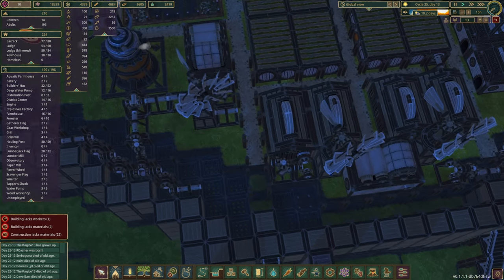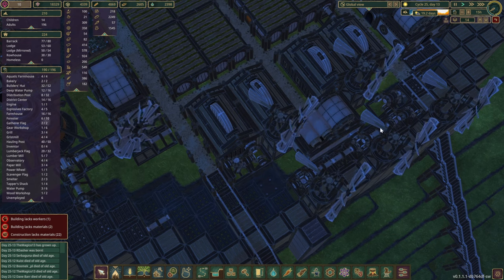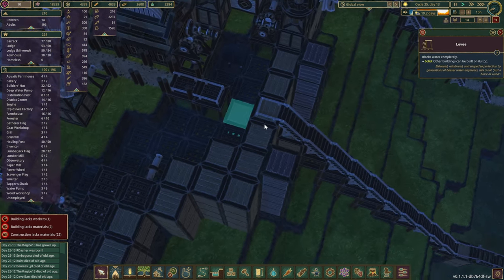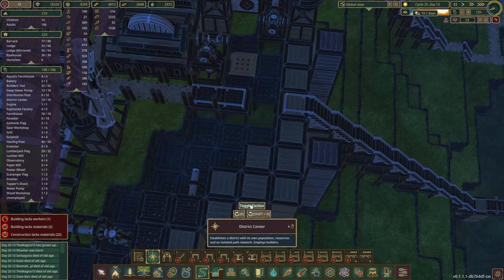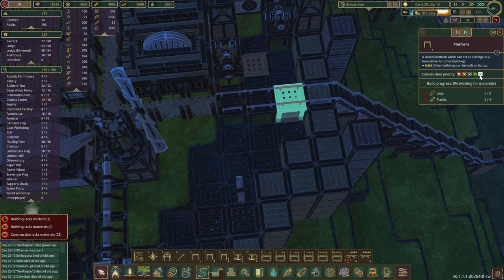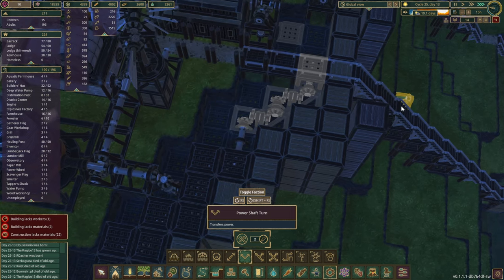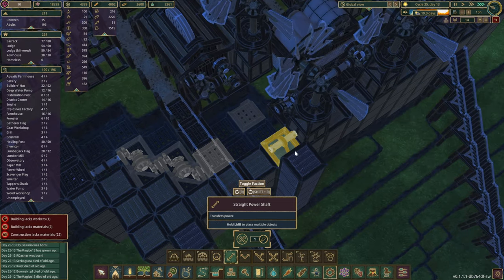The power is already going through which is great. Now we just need to take all of you out and then pass it through. There we go - let's grab a couple more platforms. Beautiful - highest priority. Let's get that done and then feed the power lines right through here. In the future if we need to take this power off elsewhere, we can obviously reconnect and rearrange things.